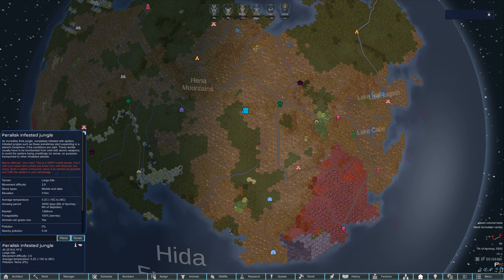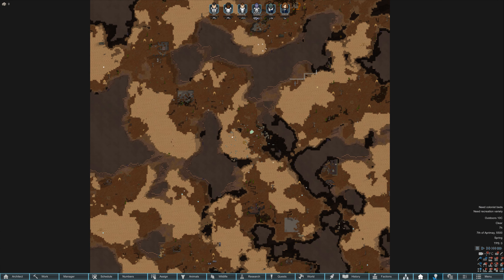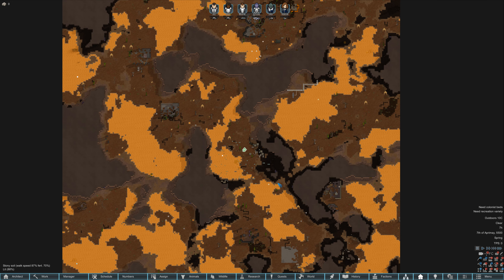Let's take a look at our map. I'm a little caught off guard because there is fine sand that we'll have to build bridges or foundations on before we can actually do construction on it. That's going to take some time. We'll be planning the base kind of as we go.